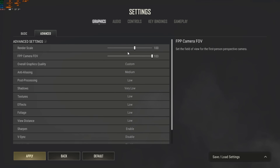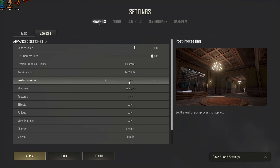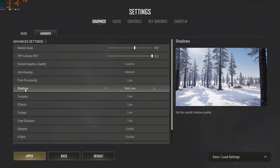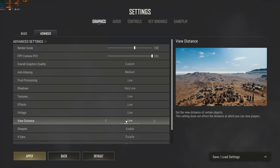For FOV, you want the maximum to see all enemies and have a great perspective. For overall graphics quality it's going to be custom, because we need to make some changes. For the first setting I use medium. For post-processing I use low — if you have any FPS drops or unstable gameplay you can make it low. For ambient lighting, for shadows make sure it's very low. For textures: low. Effects: low. Foliage: low. View distance: low. The more you increase view distance the more unstable your game becomes, because it starts processing many objects far away.